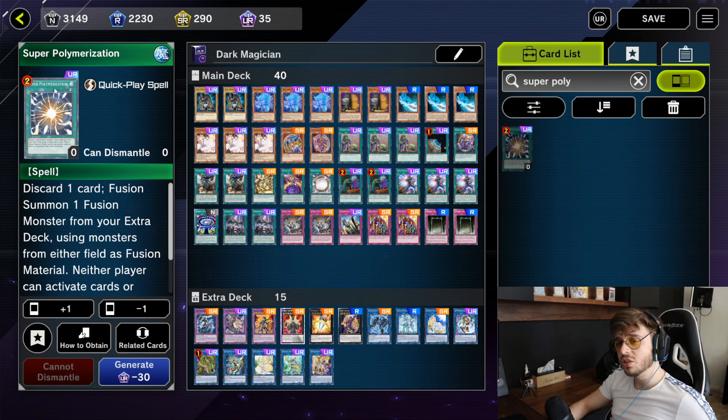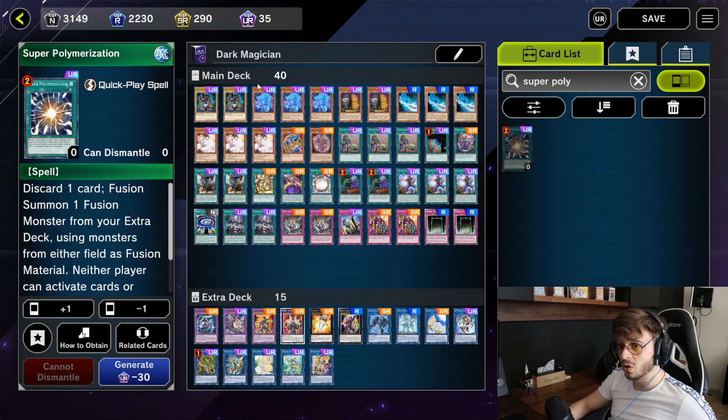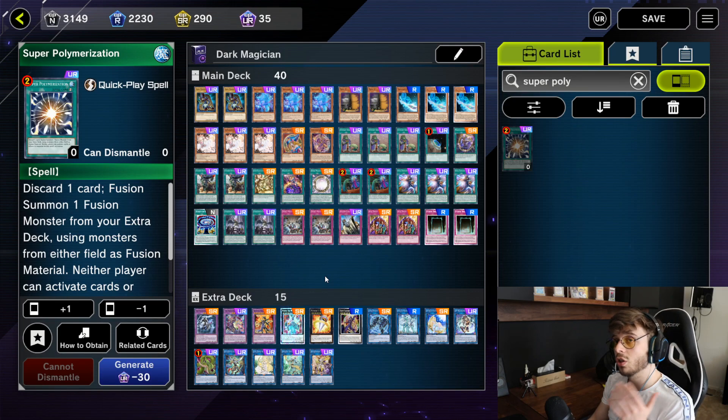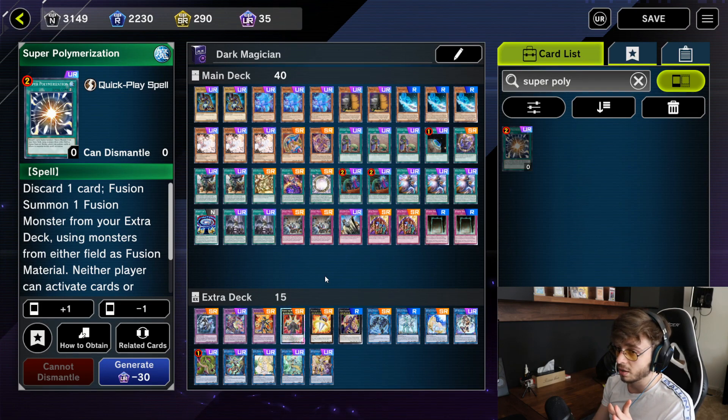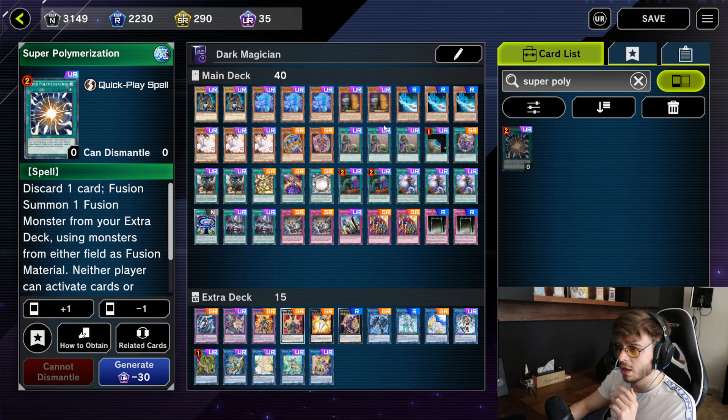Another very good card is Super Polymerization. You could use this instead of Forbidden Droplet if you don't own it, because it serves basically the same purpose — but you need to adjust your extra deck to include fusion monsters that use the boss monsters you face often. You need to look at what their board is, the attribute and type, and find monsters that can be tributed by Super Poly. This is so far my most consistent version. I'm having a lot of success on ladder — full decklist will be in the description.